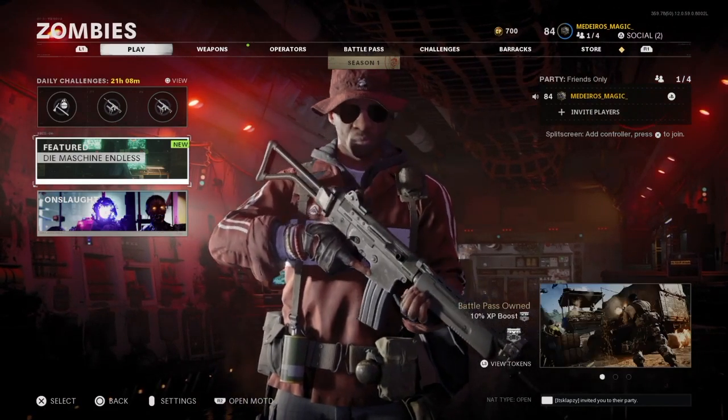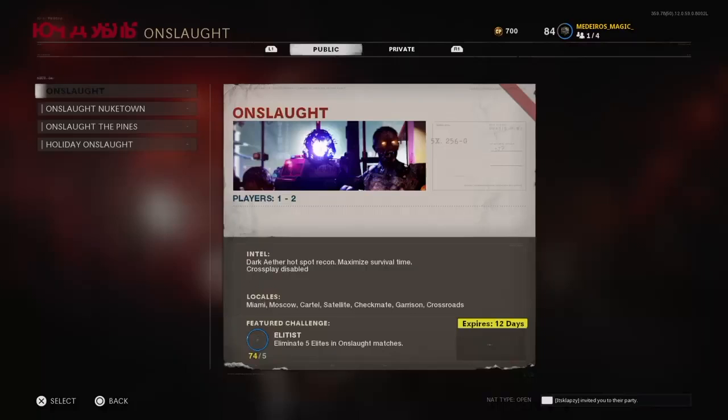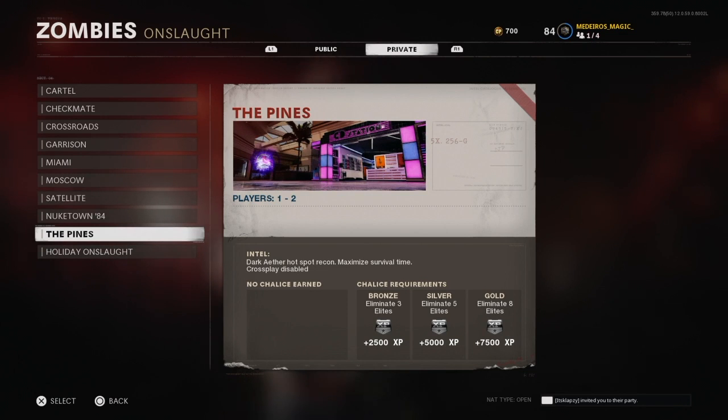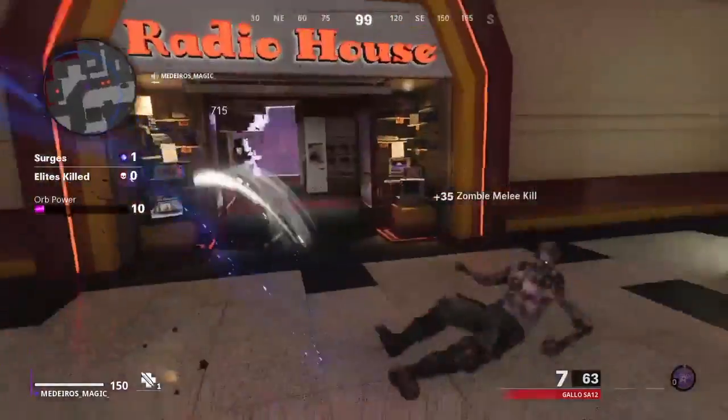Hey, what's up guys, my name is Logan and today we are going to be playing some Zombies Onslaught on the new map Pines. Now that I'm actually looking at the Zombies Onslaught matches, there's a new kind of map called Holiday Onslaught and I have not done this. I have no clue why I already have the gold chalice. If you enjoy this video make sure to hit the like and subscribe button for more zombies videos, but let's get straight into it.